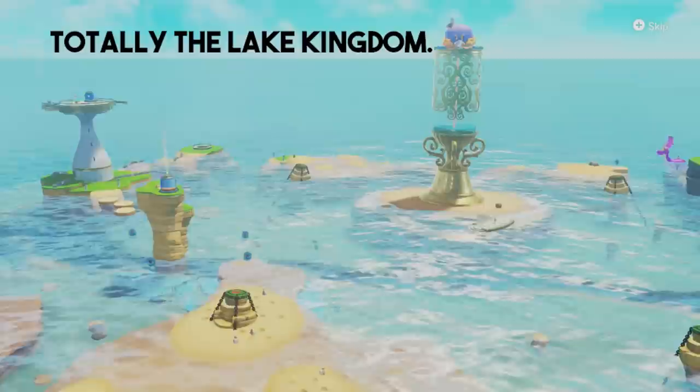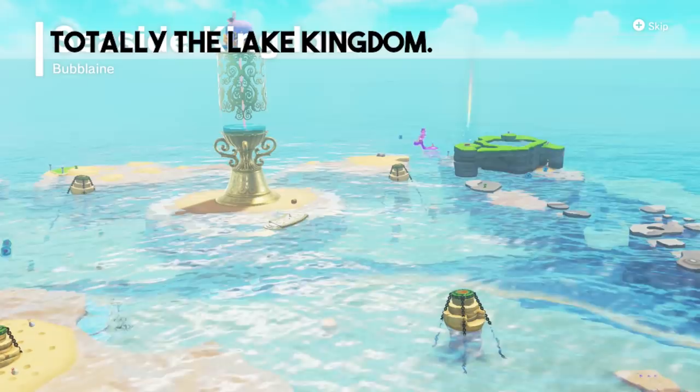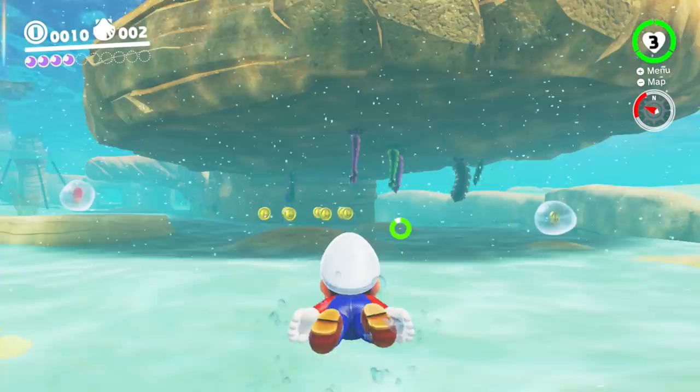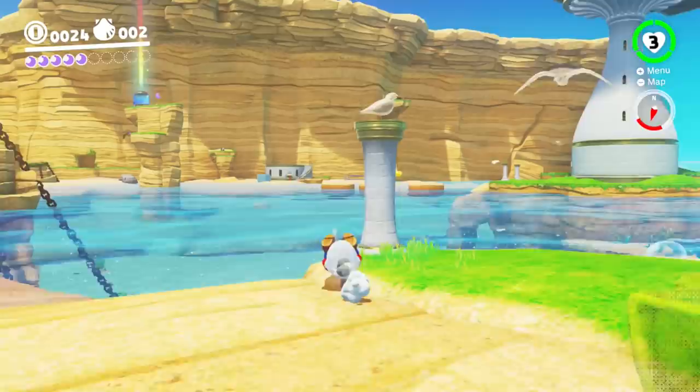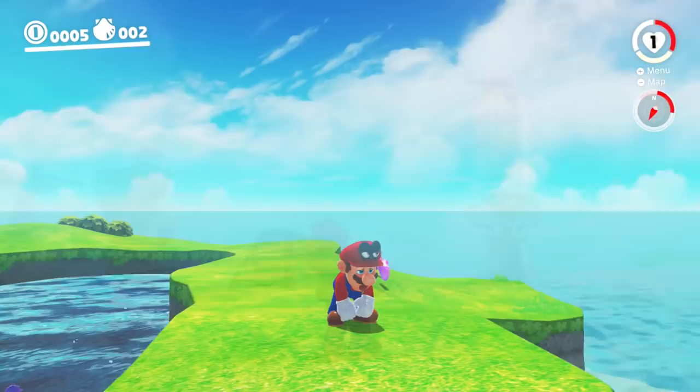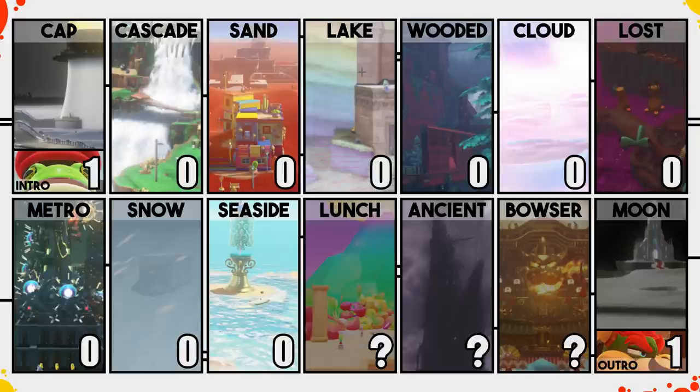Our next stop is the beautiful Lake Kingdom, which is a very welcome change of pace after Snow. There really isn't much going on here - we have tons of different moon options and there is no major roadblock. It's a really relaxing break in between all the difficult challenges. No left stick uses in the Lake - I hope everyone is feeling refreshed, because stuff is only going to get more complicated from here on.